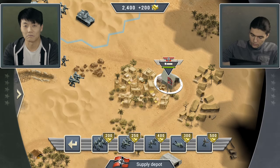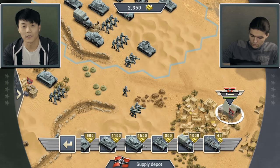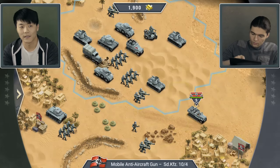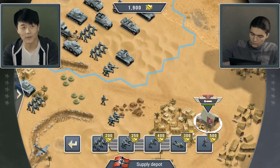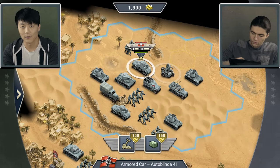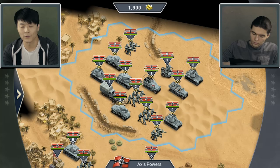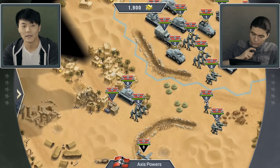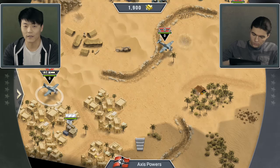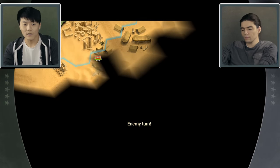Then if I have a general idea about what the single missions will be about, I think about some mechanics I want to have in the map so that it feels like something special. For the first mission of the second campaign I tried to implement the mortar units and work with the smoke screen, because I thought it was a really cool feature that might not be used that much — maybe it's not that effective because it's not doing damage to enemy units, but instead it just takes away sight.